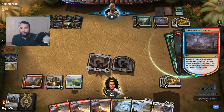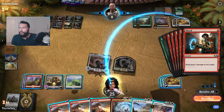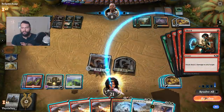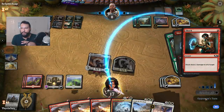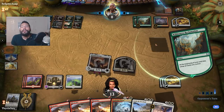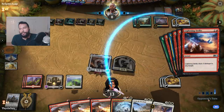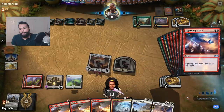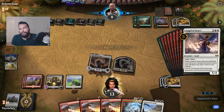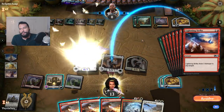I do this first because I want to wait for Angel's Grace. They still have another Wilderness Reclamation trigger — this is stupid. They're mostly tapped out now, so I should Angel's Grace now. Oh, they're targeting Lyra. Lyra's gonna die, that's unfortunate.